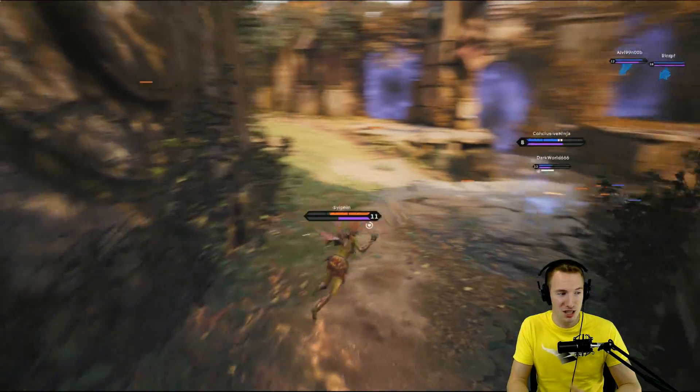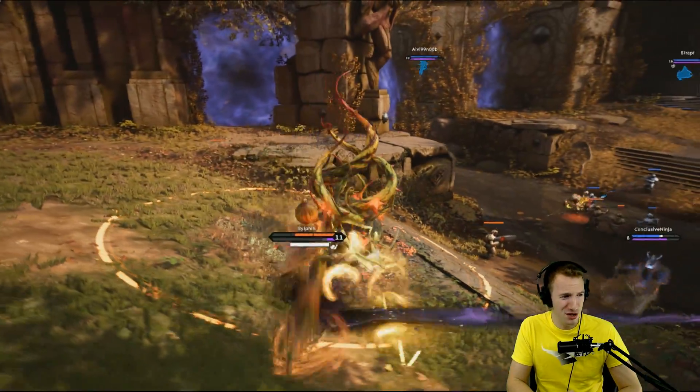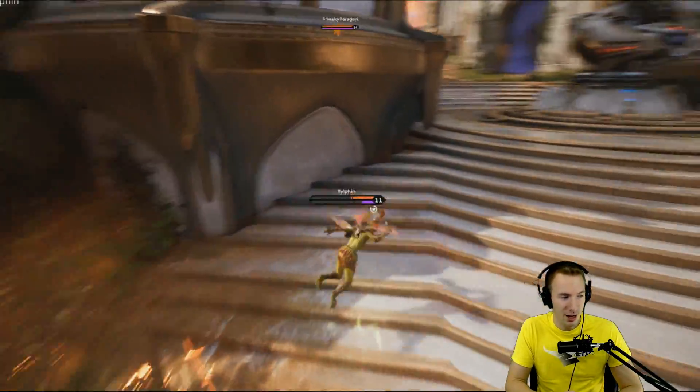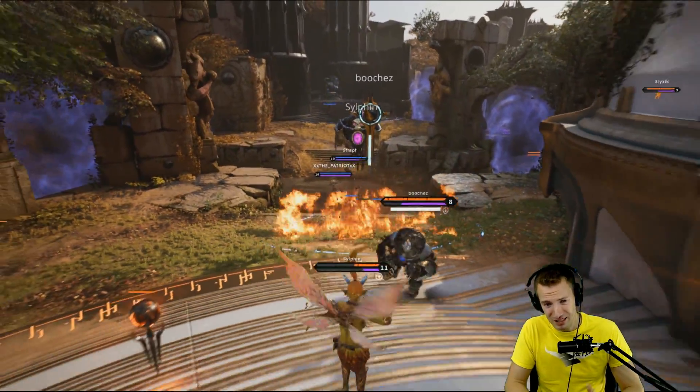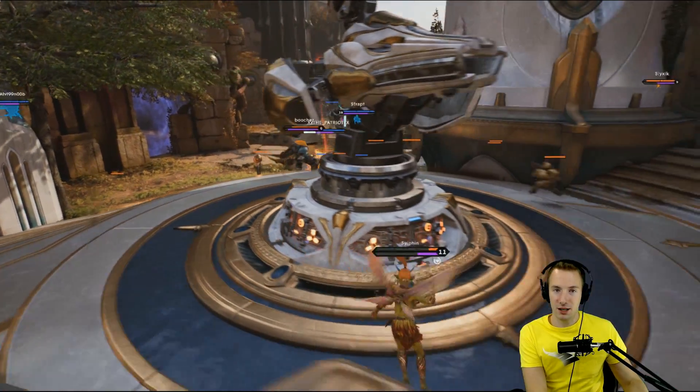I used Devastation in a couple of matches, and people were like, 'you used Devastation?' I was also using all the cursed cards, and we weren't taking structures down so it kind of fell off. But that's why I said snowballing is important. Let me know down in the comments — I'd really like to know.